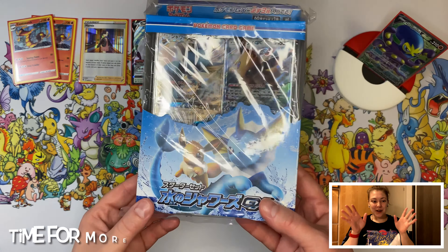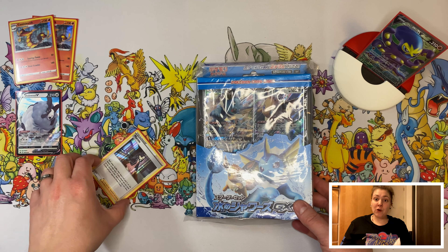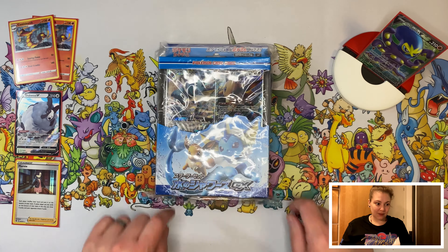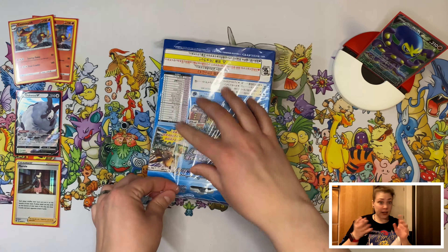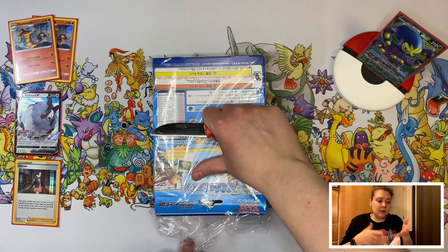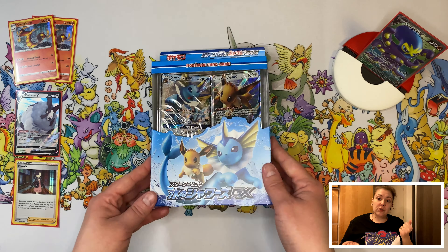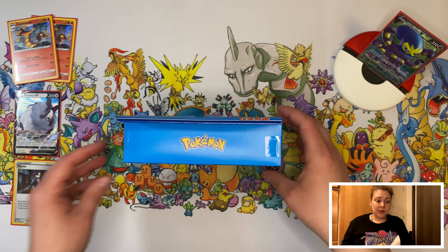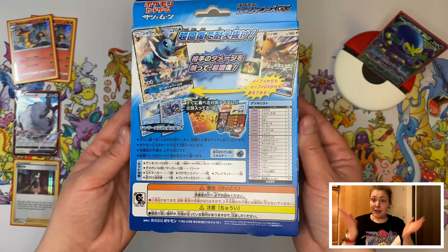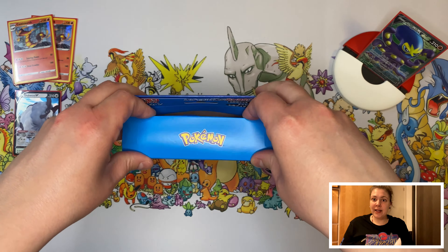Now it's time for this beautiful deck box. It's a Vaporeon and Eevee deck box — it's a surprise for me too. I saw this and I ordered it. So let's see what's inside. I don't know. I see the promo cards — I see Eevee, I see Vaporeon, and I know it's a deck box. But I didn't look up what's inside, so let's be all surprised.